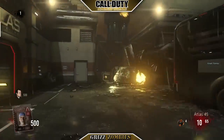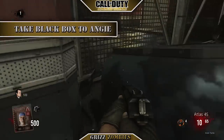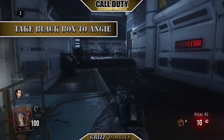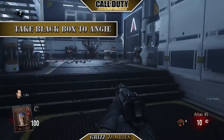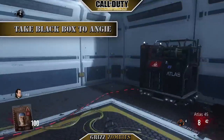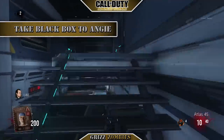The first step in this Easter egg is to grab the black box at the beginning of the spawn and take it straight to Angie. She is going to tell us that we need to collect four login key cards for each character. That's how you do step one.